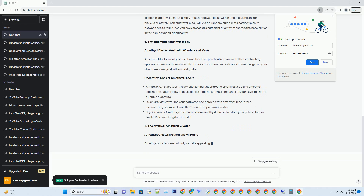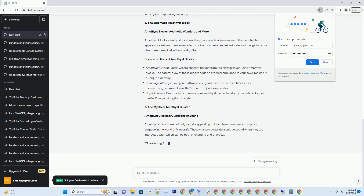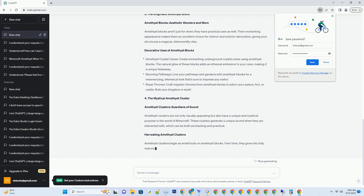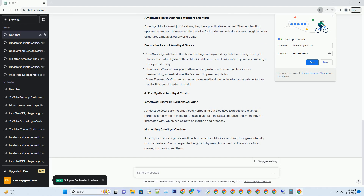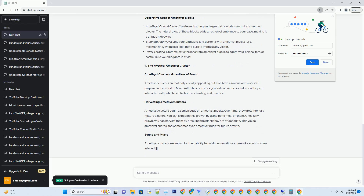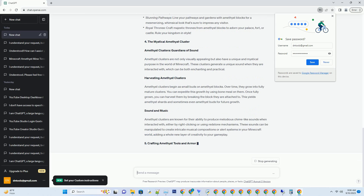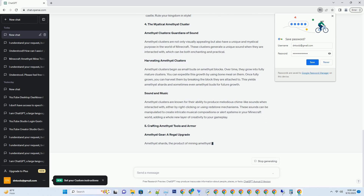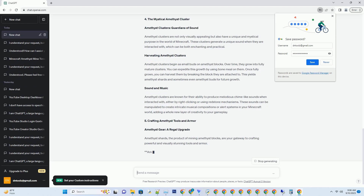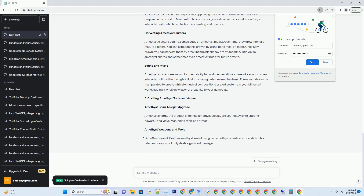Amethyst can be located primarily in two forms: amethyst blocks and amethyst buds. To mine these gems, you'll need an iron pickaxe or better. Amethyst blocks are most commonly found in geodes, which are underground structures. Geodes often have a spherical or elliptical shape, with a layer of outer stone, followed by inner layers of amethyst blocks, calcite, and smooth basalt.